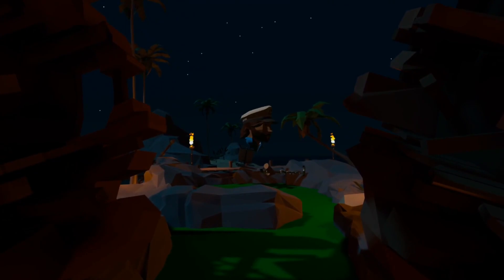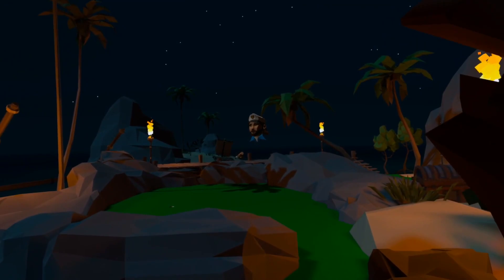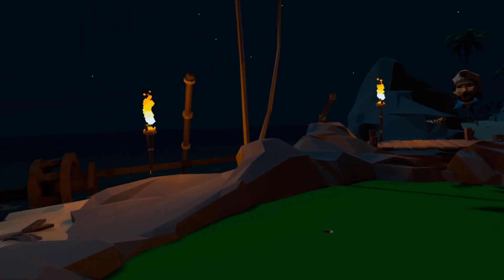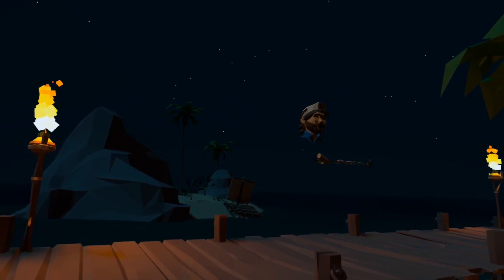Henning wanted to take a crack at doing a course — I believe the first one was Tethys Station. He came up with the design, sketched everything out, and built the gray box version. Then we also brought on Edward, who came on a little earlier to start doing all of the modeling. He took Henning's gray box design and really started building it out and turning it into a real place.